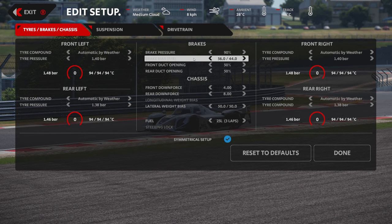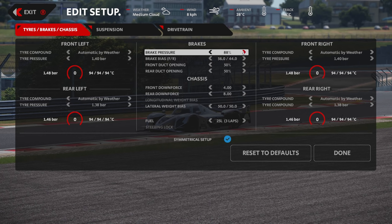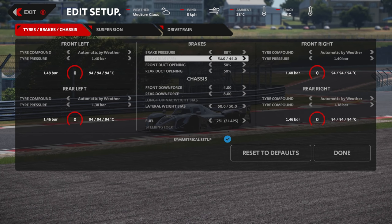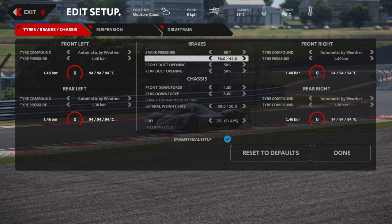Beyond this you can make some brake bias adjustments based on your personal driving style — it may be an idea to drop the brake pressure down by one or two points depending on how your brake is feeling. The brake still feels quite iffy in AMS 2 as a whole; they still need to dial in its behaviour. In terms of the brake bias, 56/44 is actually a good starting point for this car. Try and balance the car using other means first.